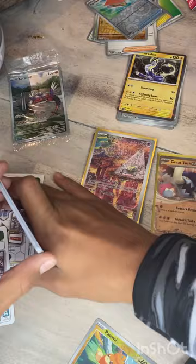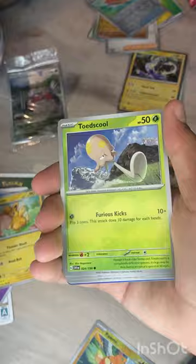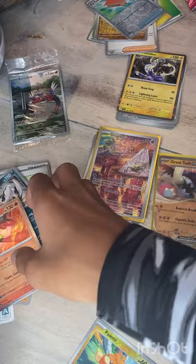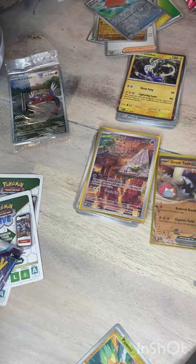Seven packs left — the Pokéballs have some Sword and Shield, I'm not sure if these are the same ones or different. Let's see if we can get our second AR.Olomowie, Palmo, Toedscool, Skull Rotom, Medicham, Crackle, Ceruledge, Bombirdier — Armor Rouge holo. Already got the AR of that one, so that was one of my main chases.